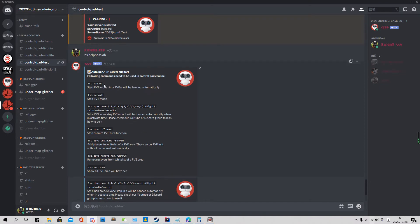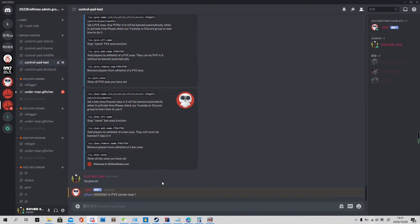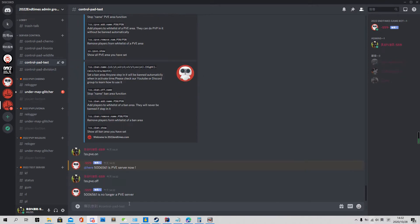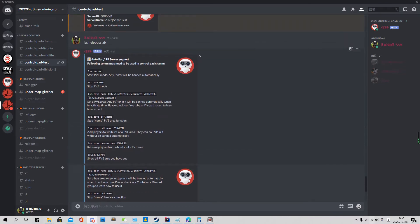Starting from the first command: 'PVE on' will turn your server to PVE mode. When you use it, if anyone kills another player they will get banned automatically. 'Off' means cancel or switch off the function.